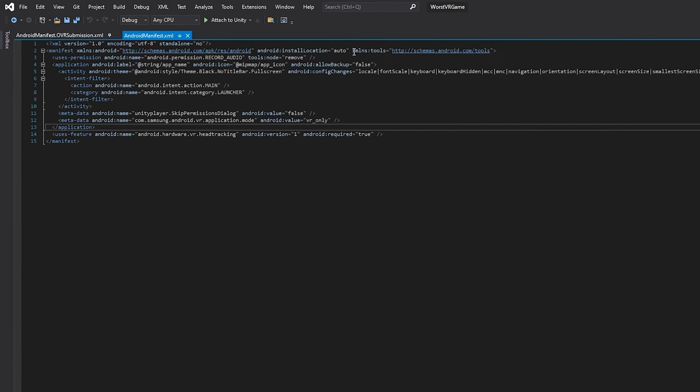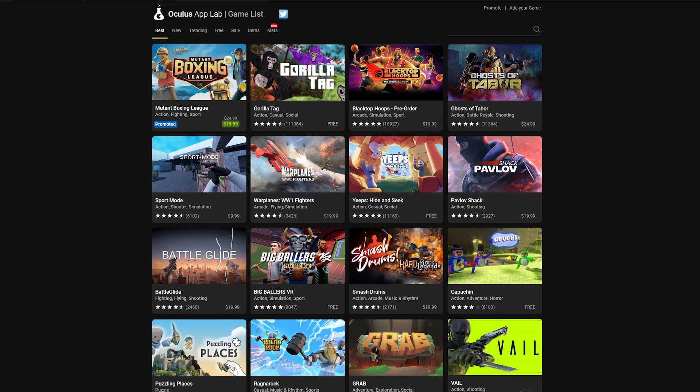So when it comes to submitting something to App Lab, make sure that you've tested it on SideQuest first. But if it's ready to move on to this stage, let's get things in tip-top shape so it's polished and ready for submission.